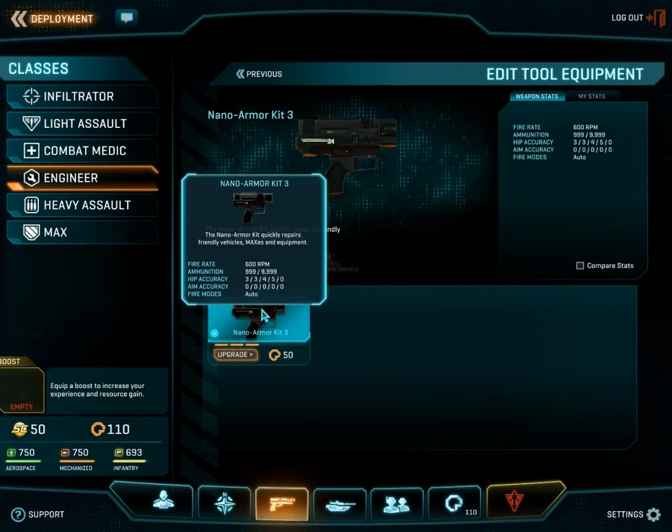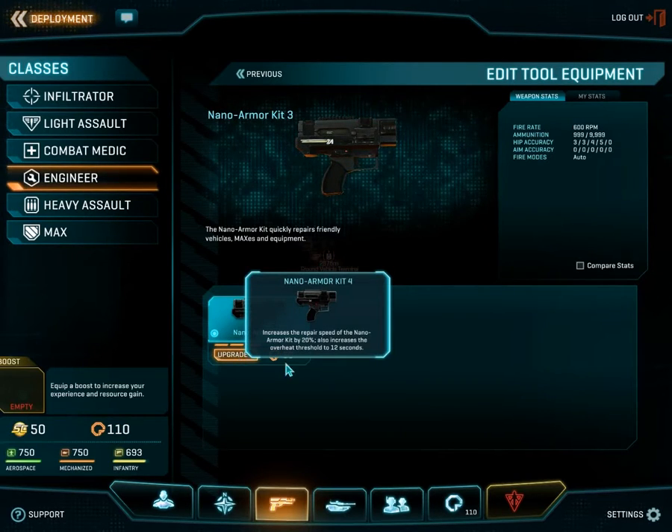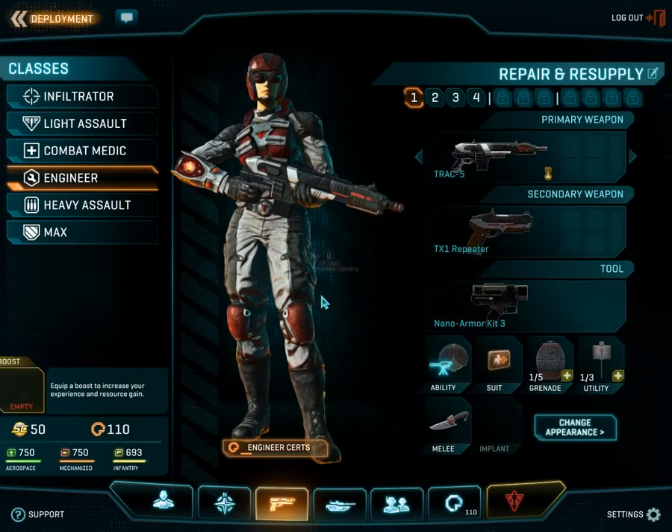As you can obviously see, they only have the nano armor kit, which is their repair tool. You can upgrade these by clicking upgrade — these are the certification points needed for that next level of upgrade. These are your cert points here, so it would cost almost half of my points to upgrade, but I don't need that right now.